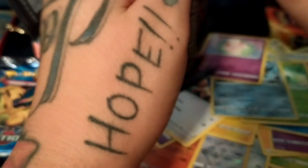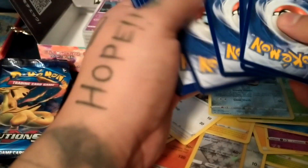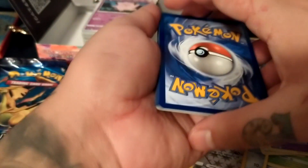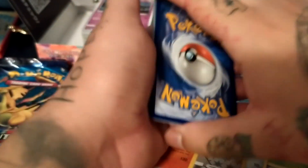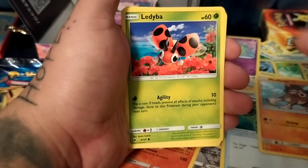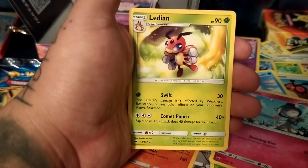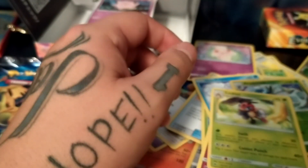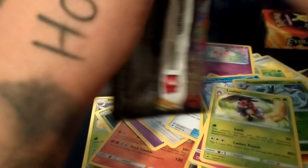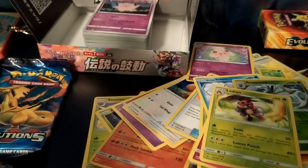Honestly, the hunt on this set is just the Charizard — everything else is kind of bleh, I'd say. But the Charizard rainbow and the Gengar rainbow I got before, those are very nice pulls. But if you're just trying to go for that Charizard it's a very very low chance — I don't know how many packs you're gonna have to open to get that.